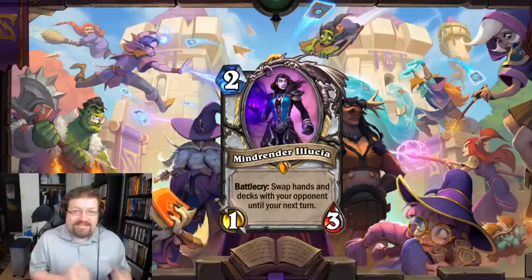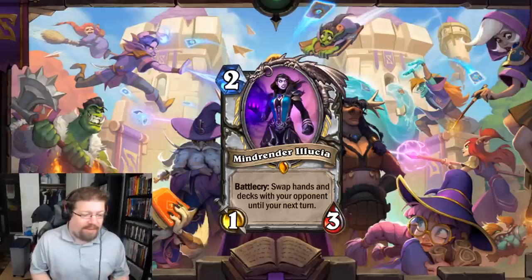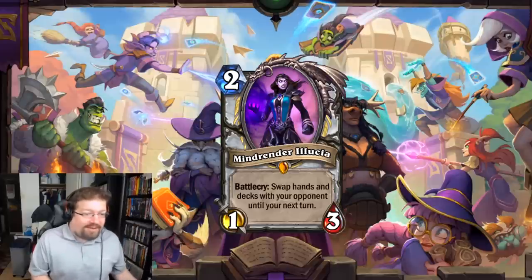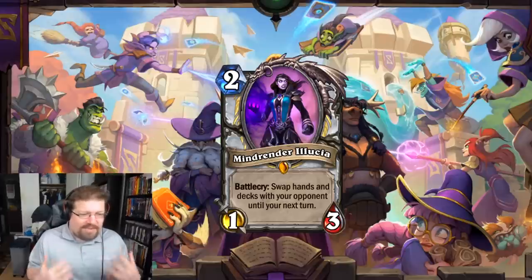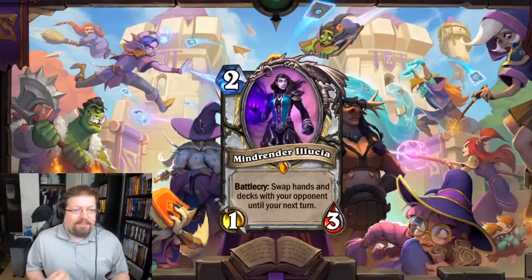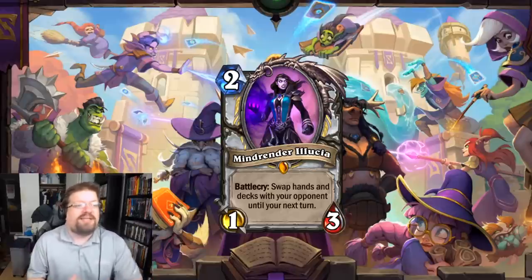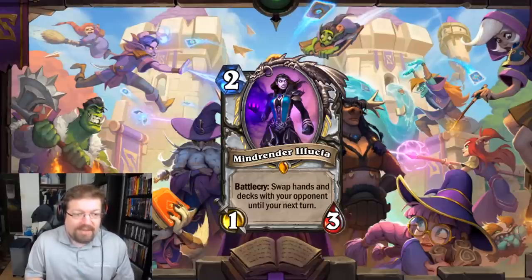I'm not totally sure Illucia counters Quest Mage — it might be too slow since you can't really use their mana giants. The idea is you wait until they haven't activated your quest, then play Illucia to dump their Apprentice, Cyclone, and all that so they can't complete the quest. But even if it doesn't fully work against Quest Mage, Illucia just renders other counters to Reno Priest like Malygos Druid or Mecha'thun Warlock pretty pointless. I think it'll push Reno Priest absolutely over the top.